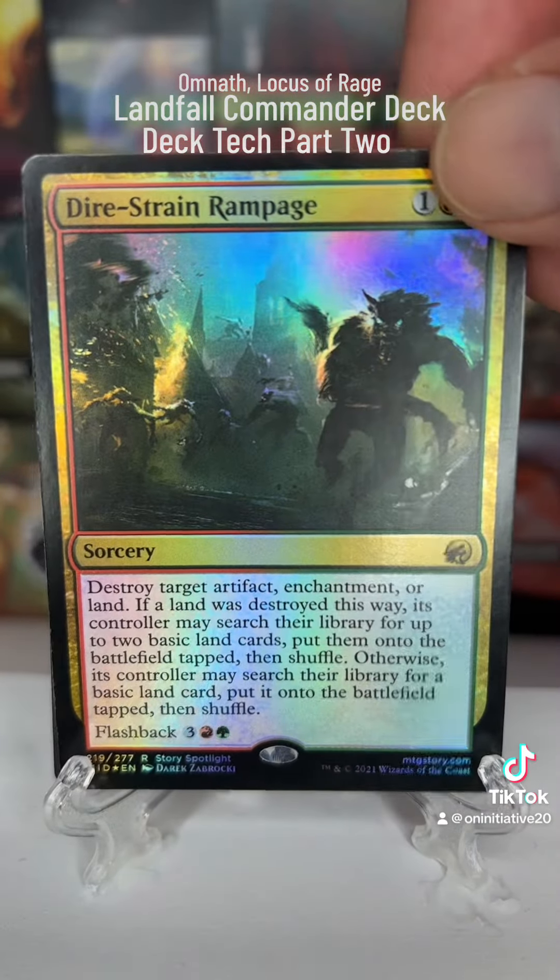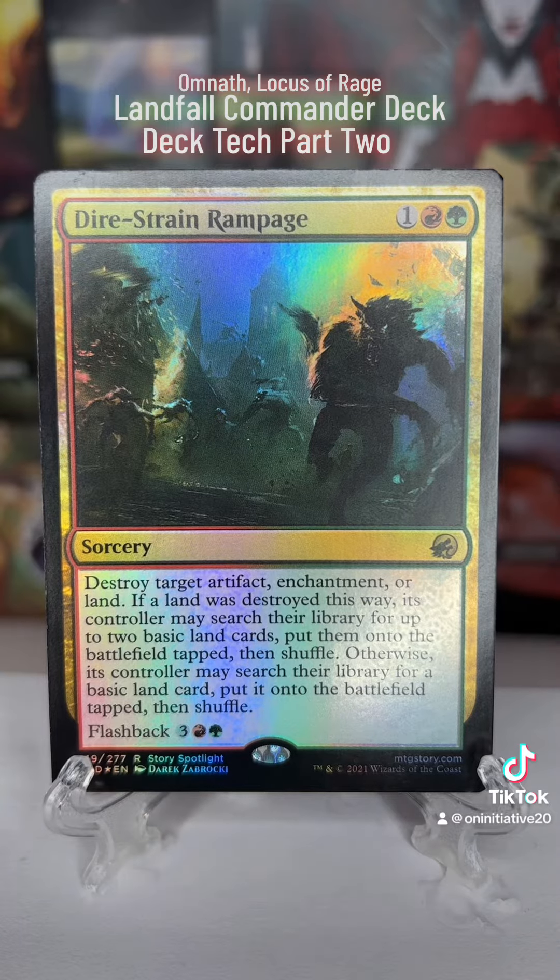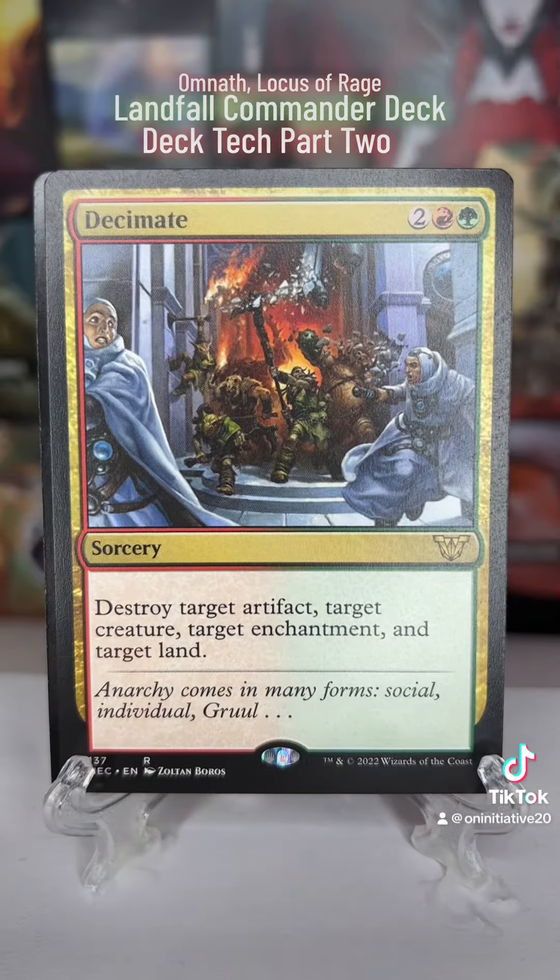One way is by mercilessly destroying our own lands and sending them to the graveyard with cards like Dire Strained Rampage or even Decimate.